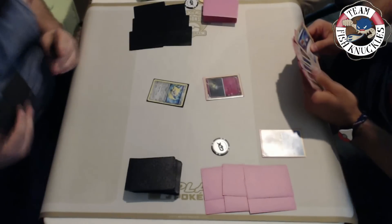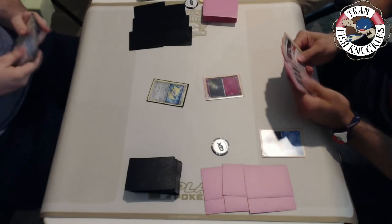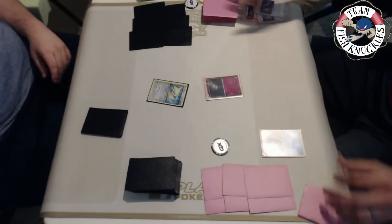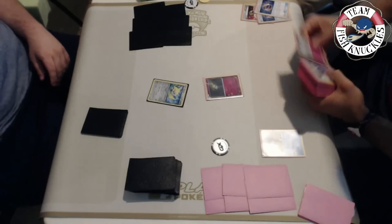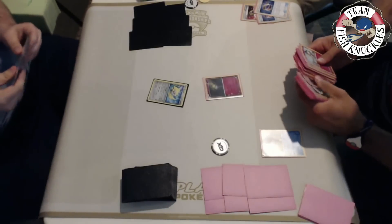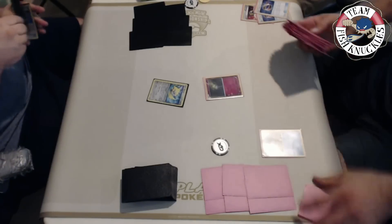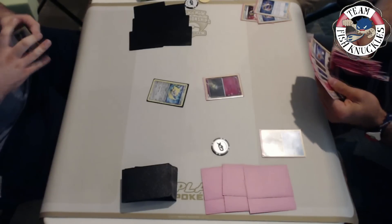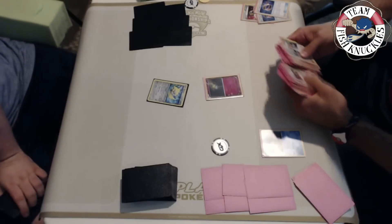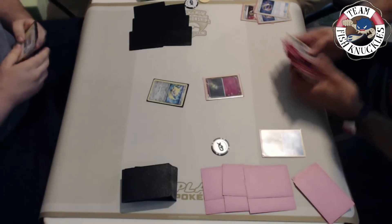Vlad puts down a Ralts, which is really nice because he wants to get that turn two Octillery setup ASAP. He uses Mallow and gets set up. He Ultra Balls, discarding two Choice Bands - we know what decks we're playing against each other. He knows we're playing Greninja Break regardless, and he doesn't need those Choice Bands because I have no EX or GX in my deck.